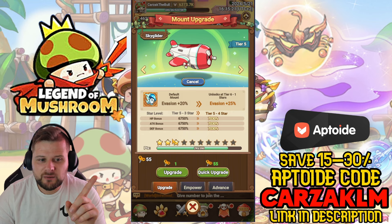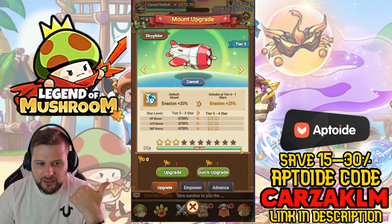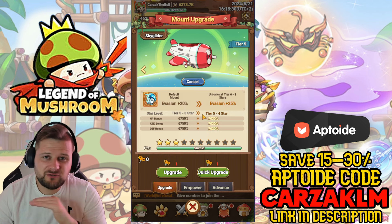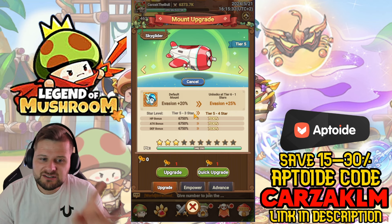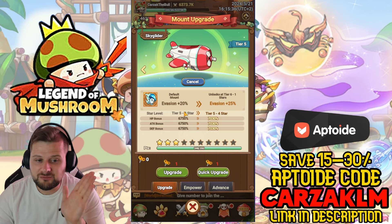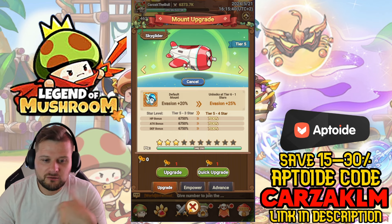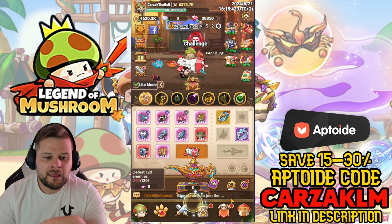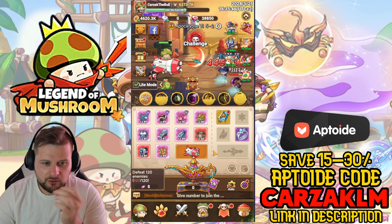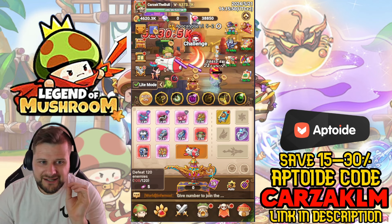Click quick upgrade and you get a huge boost. Once you reach the end of a tier you get a massive boost going from tier one to two, two to three, and so on. The stars are still nice but the biggest boosts come from tier transitions. Check my other video on mounts for more detail.